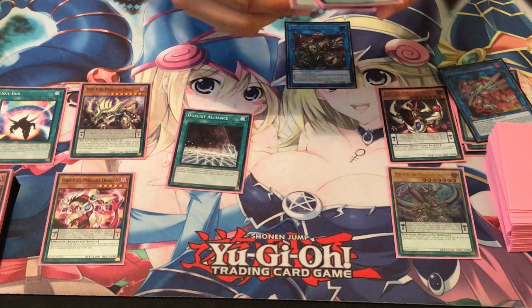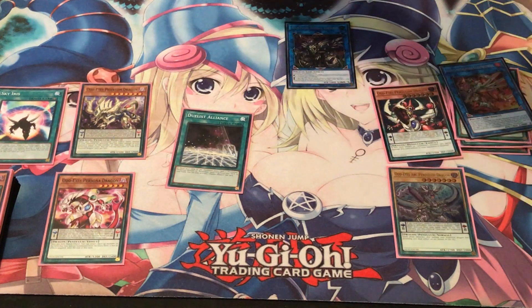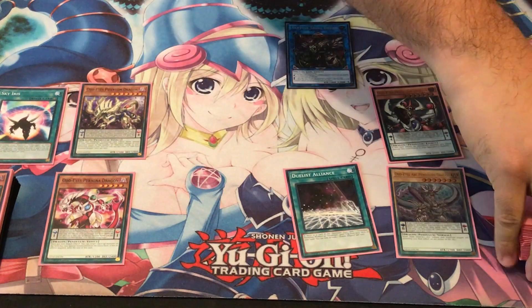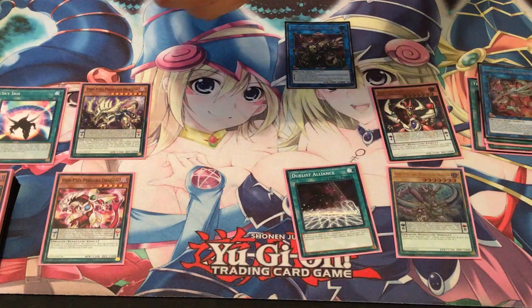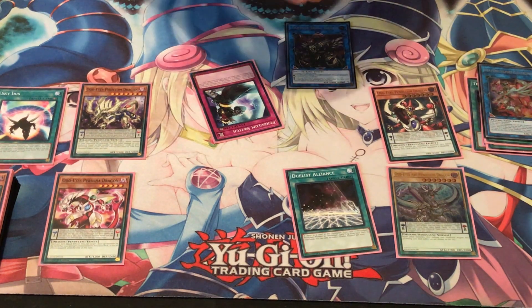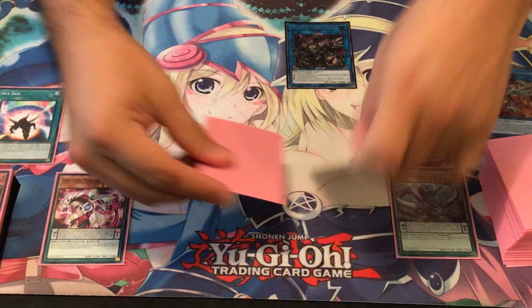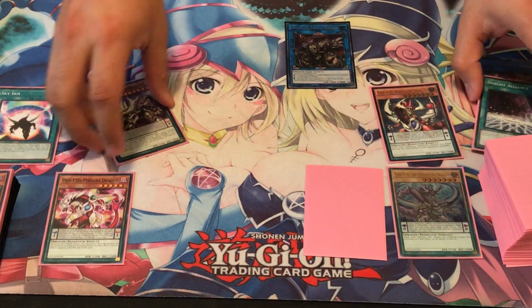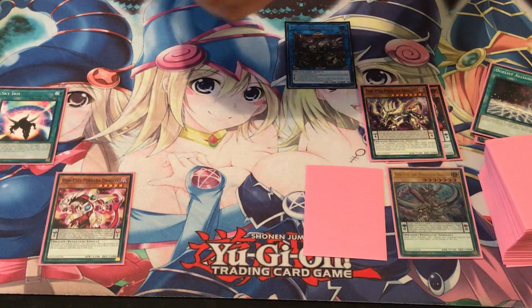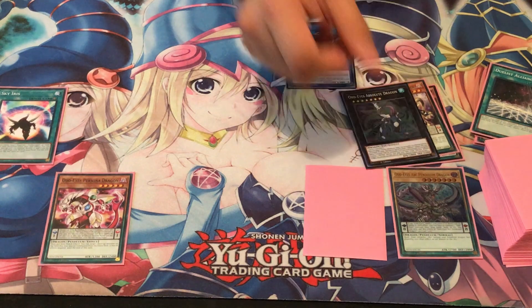I'm just going to keep the Duelist Alliance — the rest goes to the bottom of the deck. Activate Duelist Alliance to search and add a card that has Pendulum in its name. Just go for Pendulum Switch here. And then we set the Pendulum Switch we just added to our hand, and overlay both Phantom and Odd-Eyes Pendulum Dragon in order to special summon Odd-Eyes Absolute Dragon.